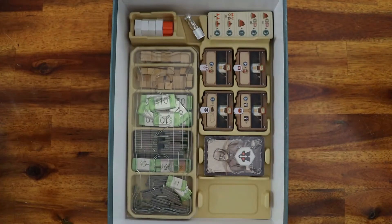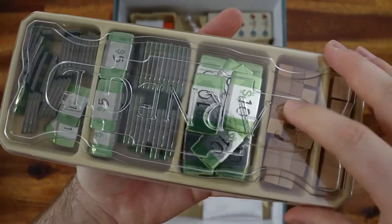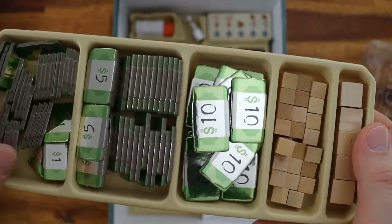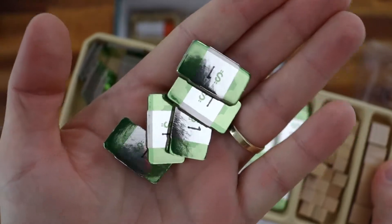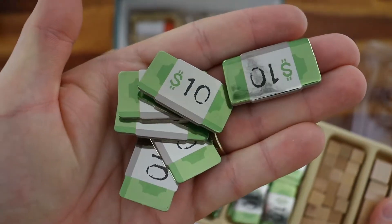The Deluxe Edition also comes with premium sleeves, which you use to cover the expansion 3 cards. There's also this other tray which stores all the banknotes as well as the production cubes, and it's very handy and easy to store back in the box. There are three types of banknotes with the values of 1, 5 and 10 dollars.